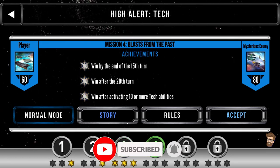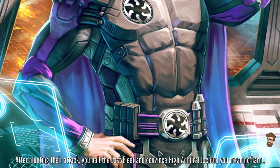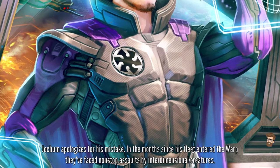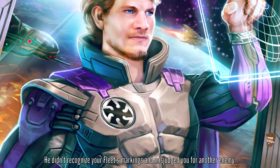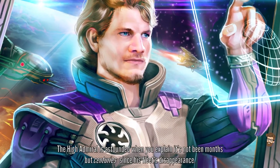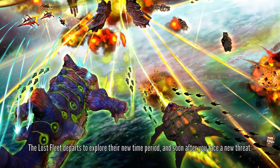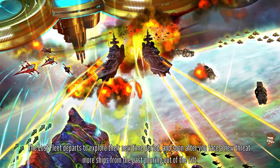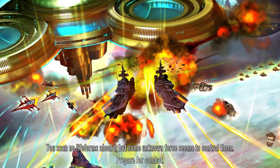But now we're going to deal with some blasts from the past. After blunting their attack, you hail the Lost Fleet and convince High Admiral Yoakum you mean no harm. Yoakum apologizes for his mistake. In the months since his fleet entered the Warp, they've faced non-stop assaults by interdimensional creatures. He didn't recognize your fleet's markings and misjudged you for another enemy. The High Admiral is astounded when you explain it's not been months, but centuries since his fleet's disappearance. The Lost Fleet departs to explore their new time period, and soon after, you face a new threat — more ships from the past pouring out of the rift. You scan no lifeforms aboard, but some unknown force seems to control them. Prepare for combat.